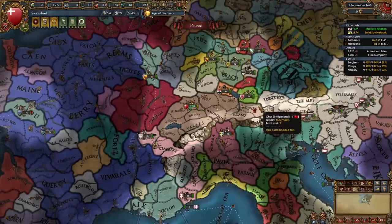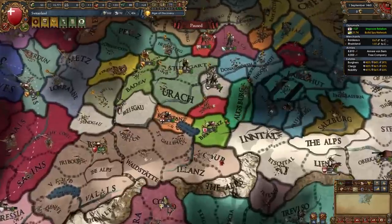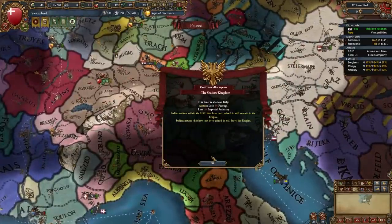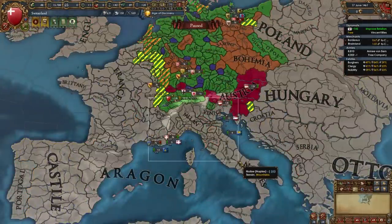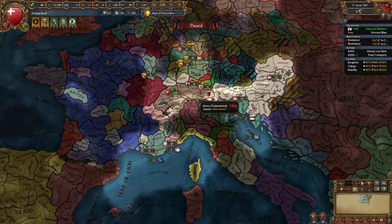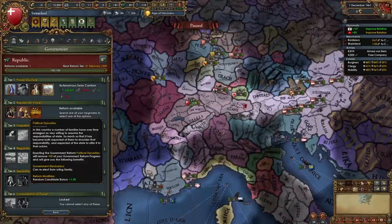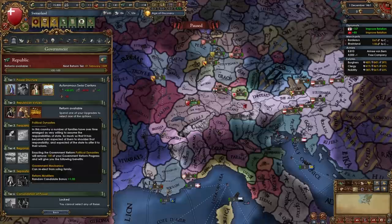By this point you should already have Burgundy and be working your way to fighting Augsburg. After the Shadow Kingdom incident, check which Italian nations left — in my case all of them left. The only ones that would stay are nations Austria made free cities or ones allied to Austria. For your Tier 2 government reform you should take Political Dynasties or Republicanism — I like Political Dynasties a little bit more.